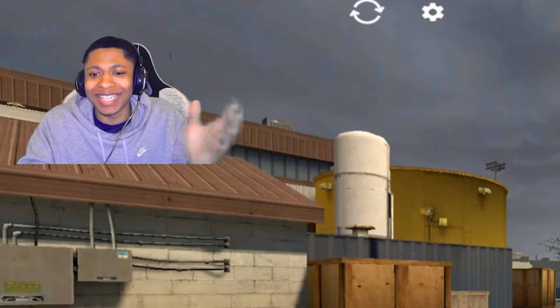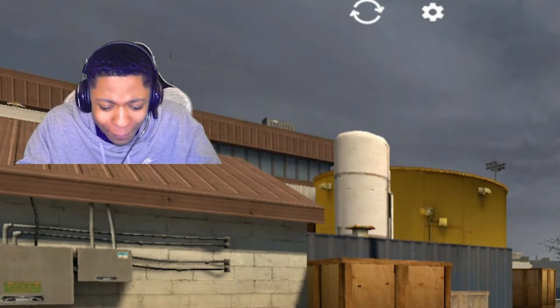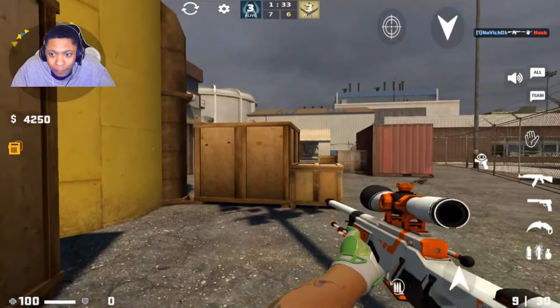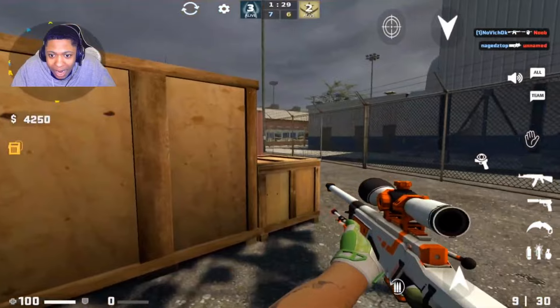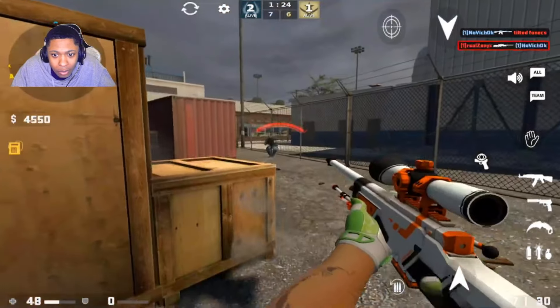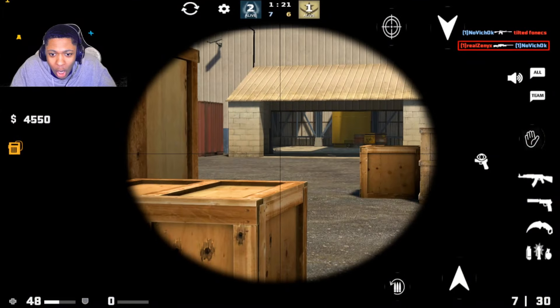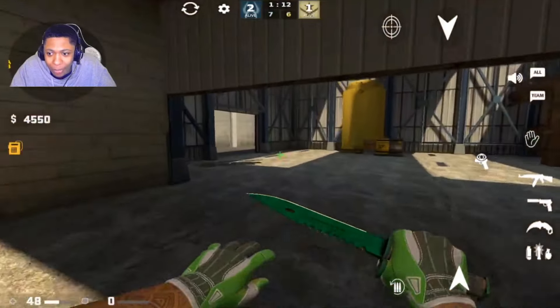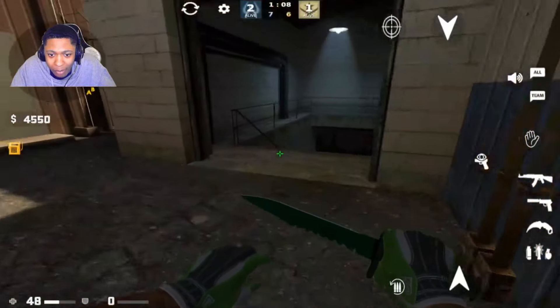A CT is just b-hopping through T-spawn, what the heck is going on? There's a guy — I got him! I got him! I'm gonna try to leg it, going downstairs to try to plant at B. We're getting kills, come on — quick, fast, fast!